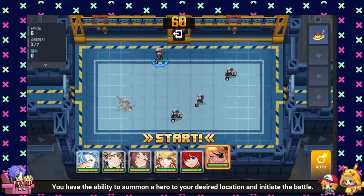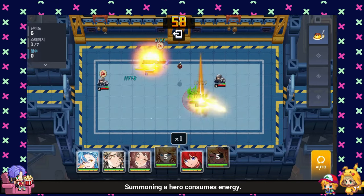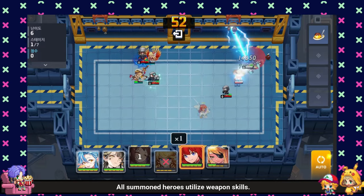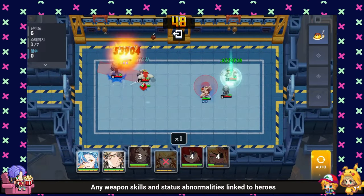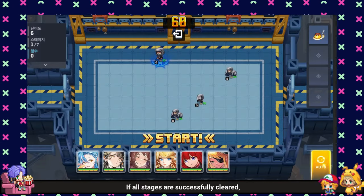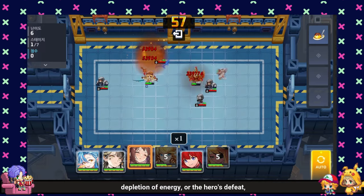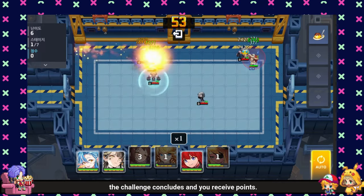You have the ability to summon a hero to your desired location and initiate the battle. Summoning a hero consumes energy, and it's possible to summon additional heroes during the battle. All summoned heroes utilize weapon skills. Any weapon skills and status abnormalities linked to heroes are converted to incapacitated status. If all stages are successfully cleared, or if the battle ends due to time expiration, depletion of energy, or the hero's defeat, the challenge concludes and you receive points.